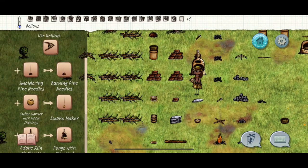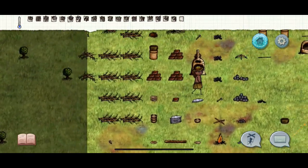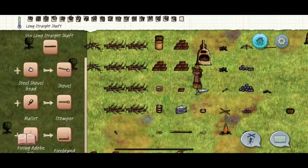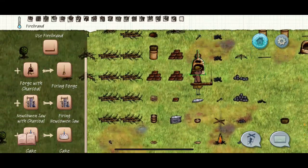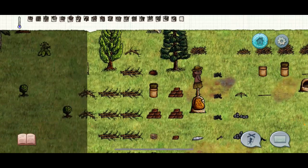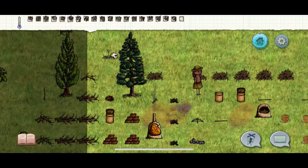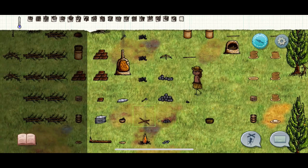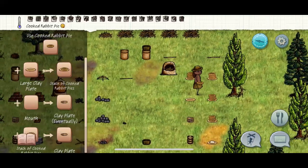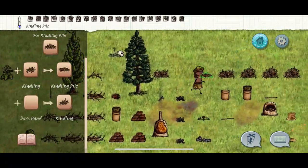Once you have your smithing hammer you no longer need the round rock — you only needed it to make the smithing hammer. Now repeat the process for the first forge. Hopefully my fire doesn't die. Put some charcoal in your bowl and repeat the process, but this time we're going to make an axe. Even though my health is doing well, I don't trust myself because I can't hear my fire. Axe is next.